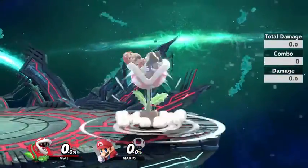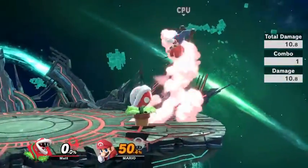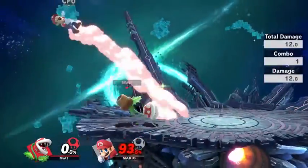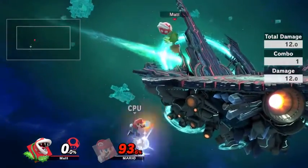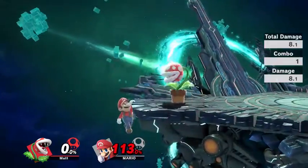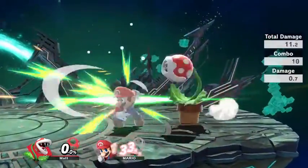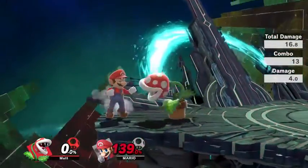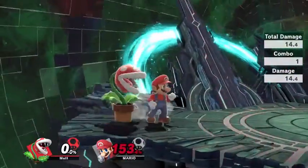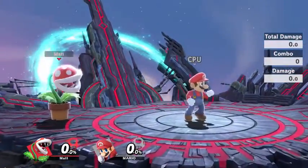Up throw is actually your kill throw. Around 140% for lightweights, you'll begin taking stocks with your up throw. So Piranha Plant doesn't really have a problem taking stocks — all you need to do is get that damage built up and then send them flying with your up throw. Around 150% is when you'll start taking stocks on middleweight characters.